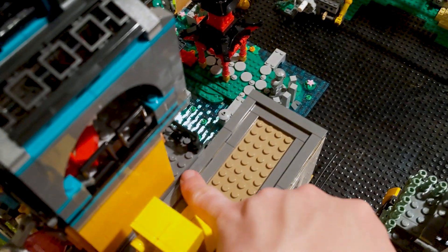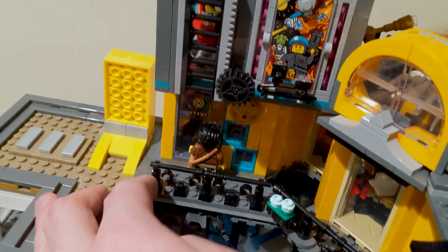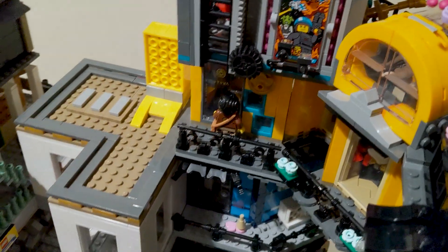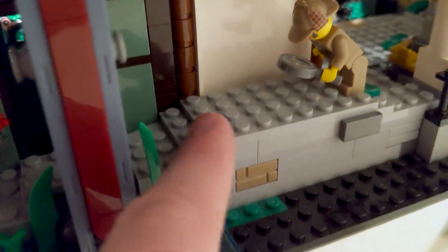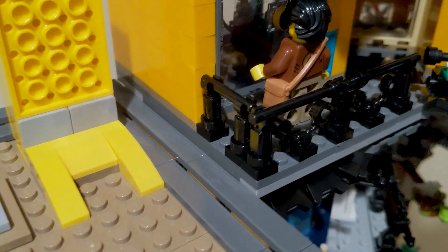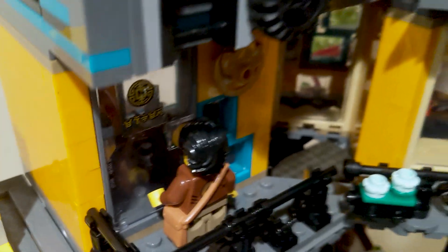One thing that kind of happened is this little bit right here - I have a clutch right there - you can actually sort of just walk onto the roof of the Lego store. So I might put a little railing right there. All it took was just one one-by-four plate, and now that's a much more gradual-looking difference there, which I really like. And I was also able to sort of match the style of the railing, and I think that looks really, really cool.